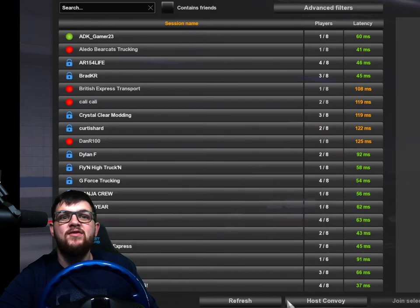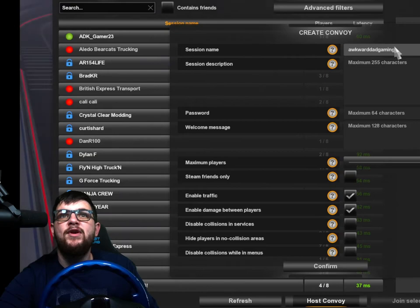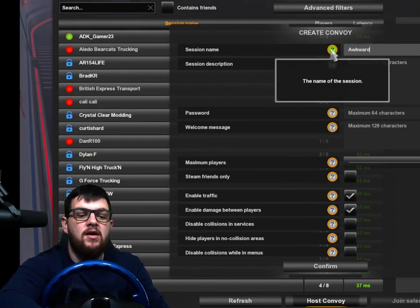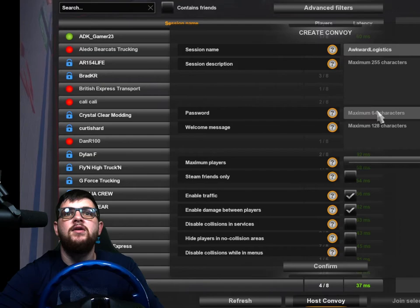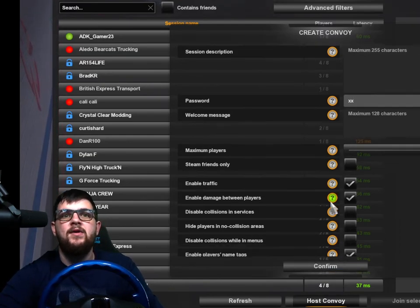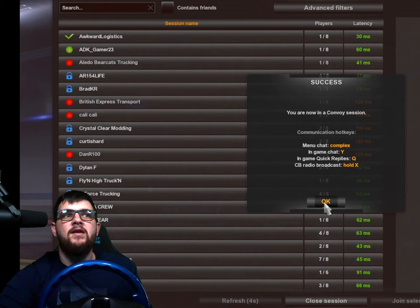From here you can either find your friends — if they have a password, type in the password they give you — or you click right down here to host a convoy. Put your own information in, so right now we're going to make 'Awkward Logistics', set a little two-character password, set your rules however you want, and there you go.